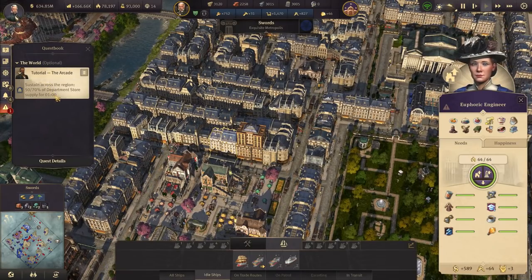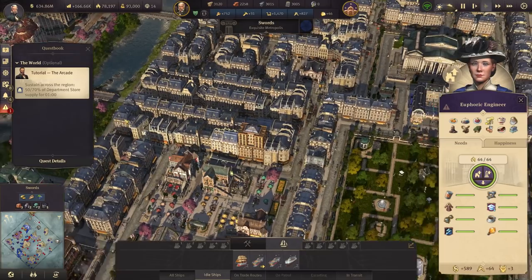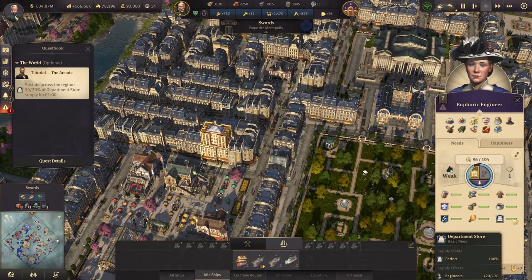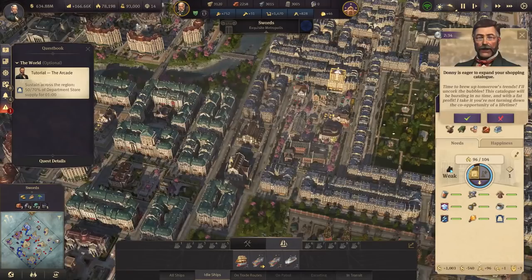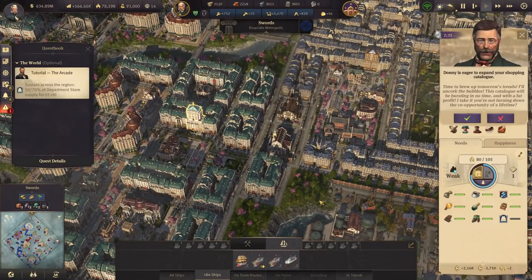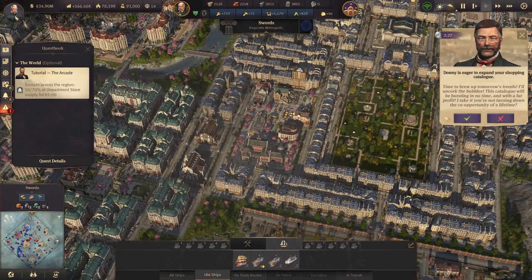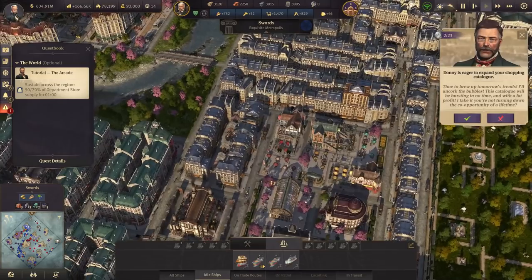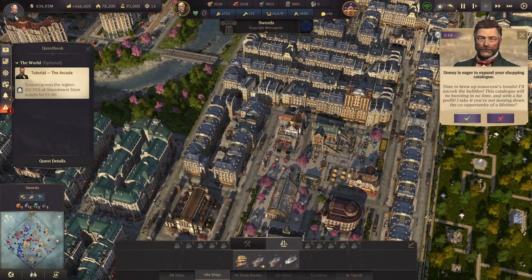What's next in the tutorial? Sustain across the region 70% of the department store's supply for one minute. We have it at 100%, so that's done. Time to brew up tomorrow's trends — it's because this catalog will be bursting in no time and with a fat profit. I take it you're not turning down the co-opportunity of a lifetime. Absolutely not, Donnie. Let's take it.